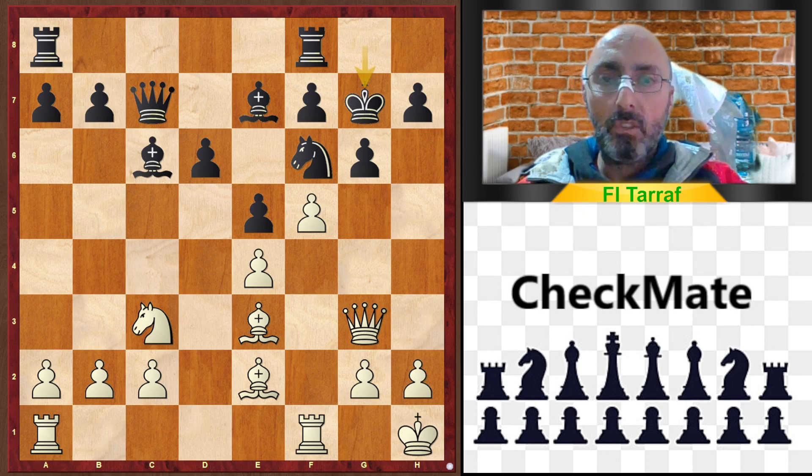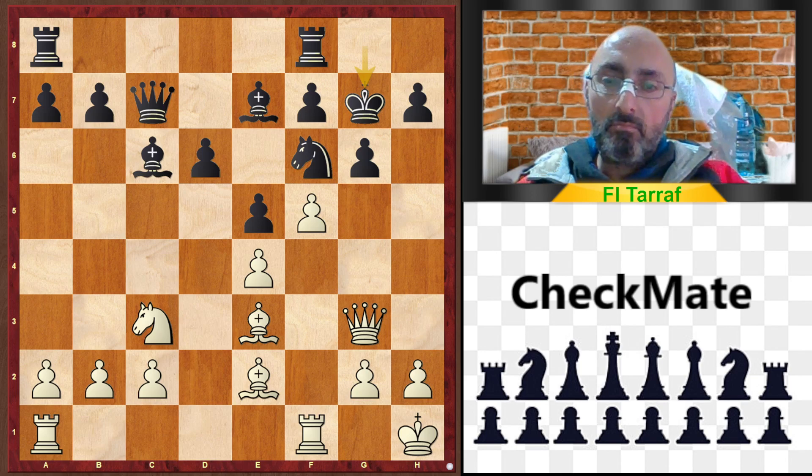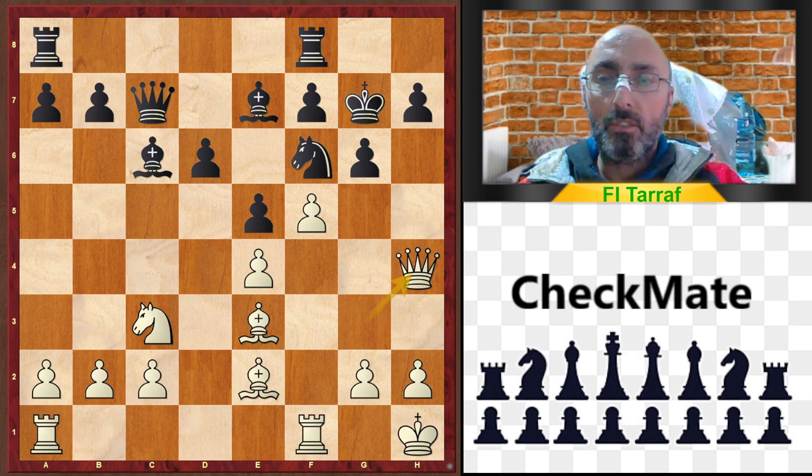Now Black commits a bad mistake: King to g7. Maybe Knight takes e4, Knight takes e4, Bishop takes e4 — trying to reduce the pressure. The game would get some complications and White would have a good advantage, but the game is still playable.